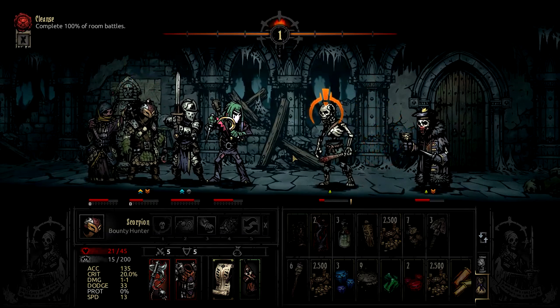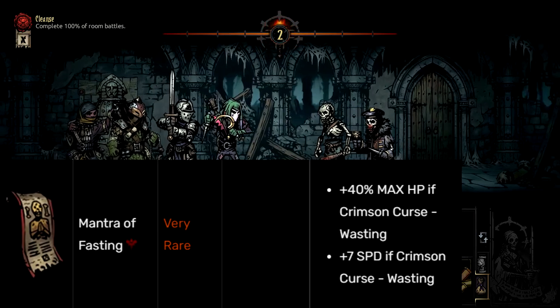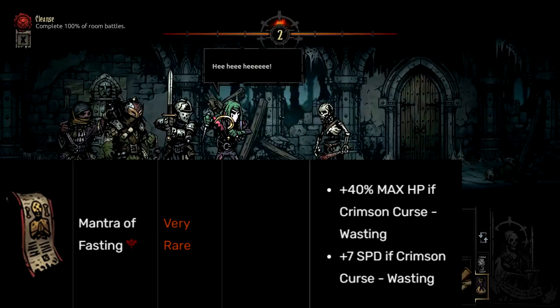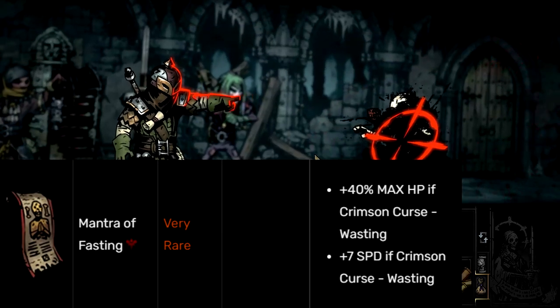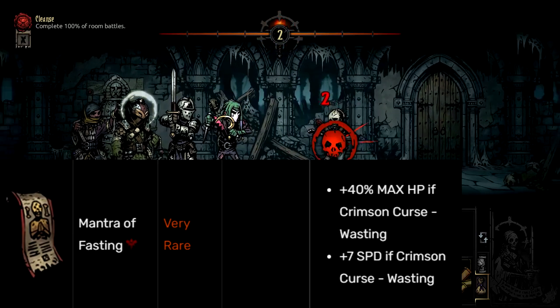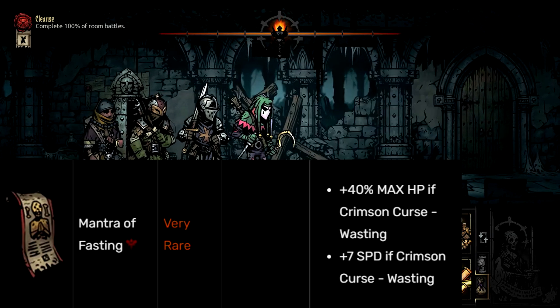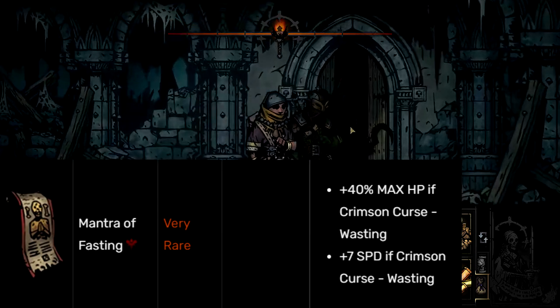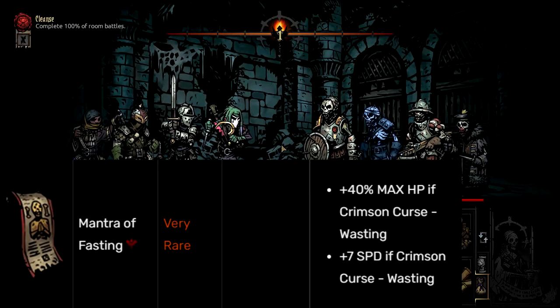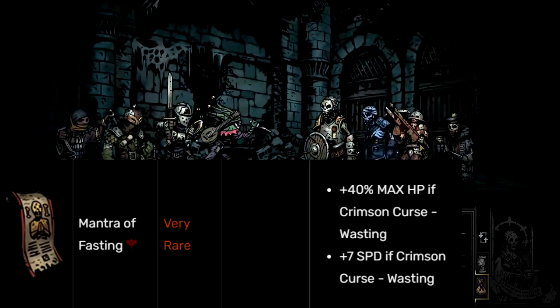And the absolute worst trinket in all of Darkest Dungeon is... the Mantra of Fasting. What exactly does it do? It gives you plus 40% max HP if Crimson Curse Wasting — aka if you have the Crimson Curse and you're on the Wasting status. It also gives you plus 7 speed under the same conditions. Now, this sounds pretty good — 7 speed is massive, and so is 40% HP. That's better than the Ancestor's Bottle. Well, when you consider the fact that Wasting reduces your max HP by 20% and your speed by 4, it's effectively plus 20% max HP and plus 3 speed.